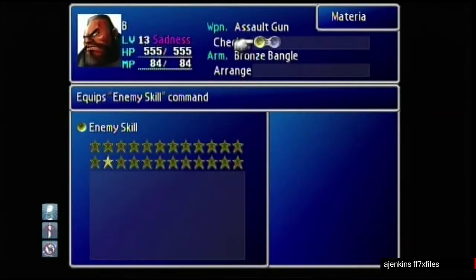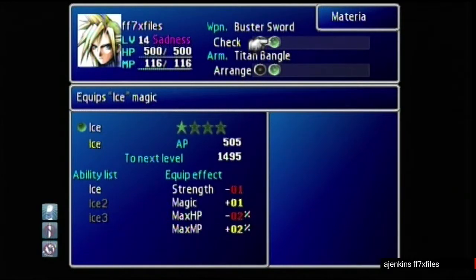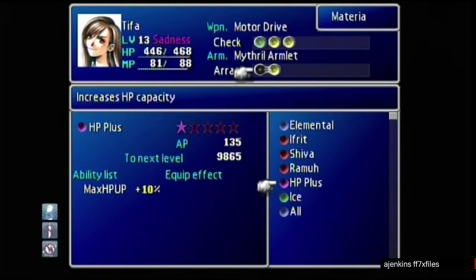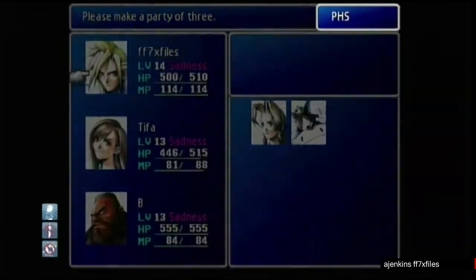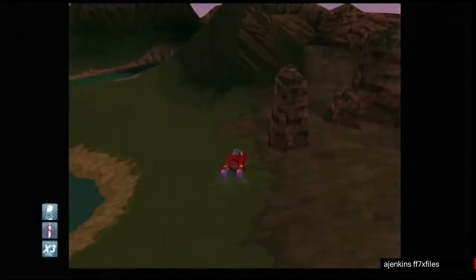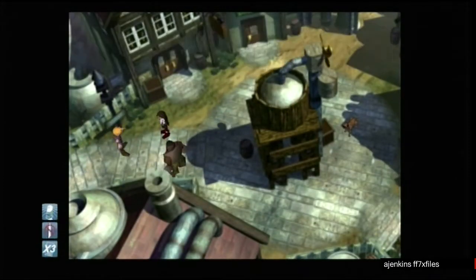Now I'm setting up. When I use the PHS system you will notice that Red 13 is no longer in the party. As you can see, Red 13 is not there. Head past now and continue the game normally until after you get the Little Bronco.